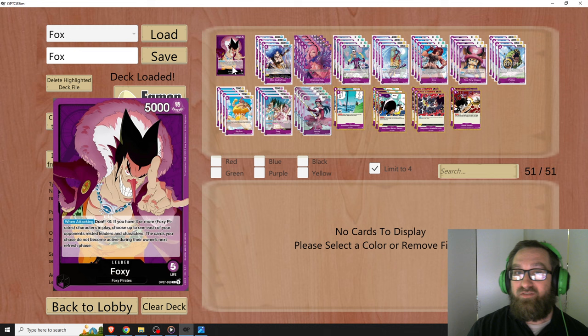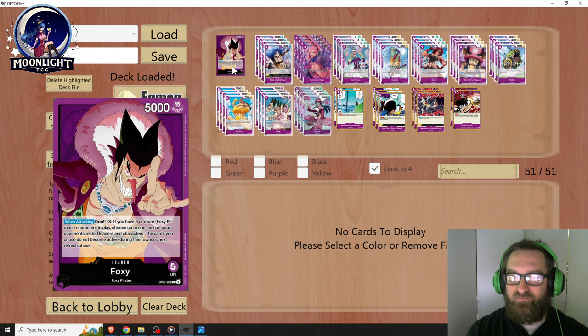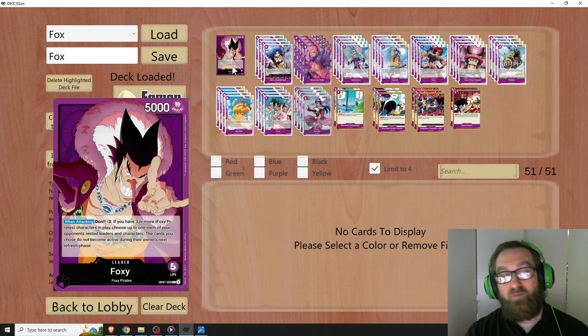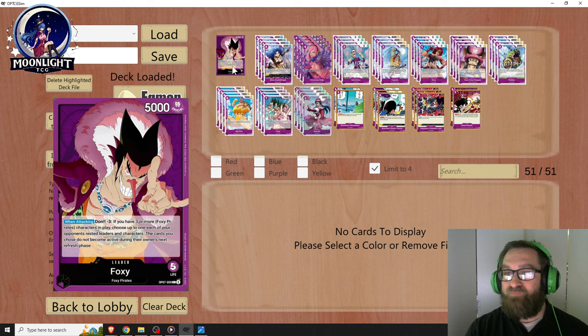This is a 5,000 power, 5 life, purple mono-colored leader. When attacking — pay attention carefully — Dawn minus 3. That's a large investment. If you have three or more Foxy Pirates characters in play, choose up to one each of your opponent's rested leaders and characters. Those cards do not become active during their owner's next refresh phase. This is basically Purple's version of a control deck, like how mono-green Bonnie is straight lockdown. I think it needs a little more support, but there's a lot of potential here.